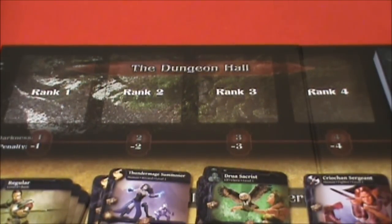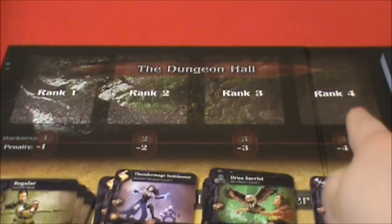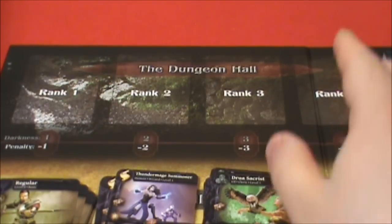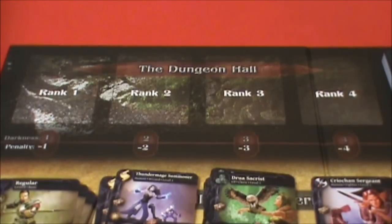I'm going to be playing this by the solo rules contained in the rulebook. At the end of each of my turns, I'm going to take a monster and put it on one of these ranks. As I go through the adventure, the monster here moves down and a new monster comes in. If any monster makes it all the way down and off the track, they attack the village.